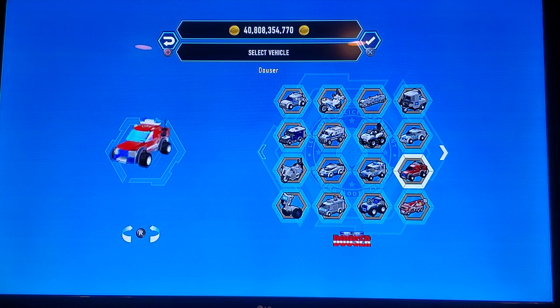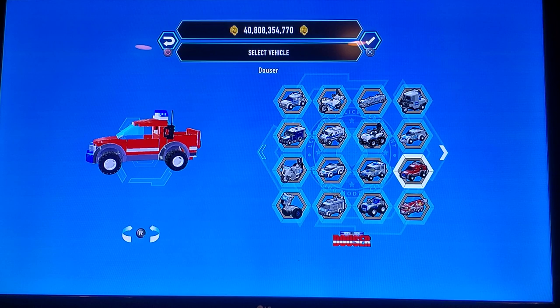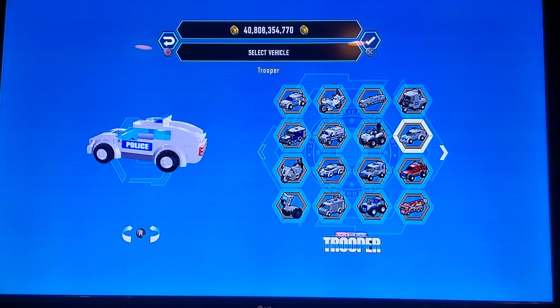This is the Dowser, which is kind of more truck than ATV. Then we've got the Trooper, which looks kind of like a secondary car that you would see out on the streets along with the Squatty.